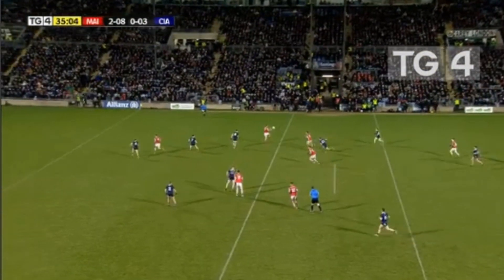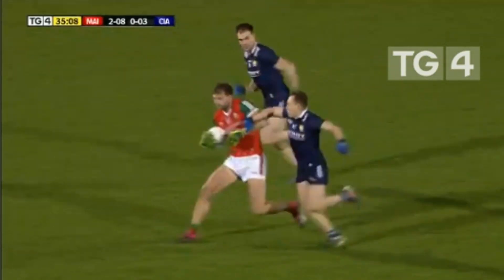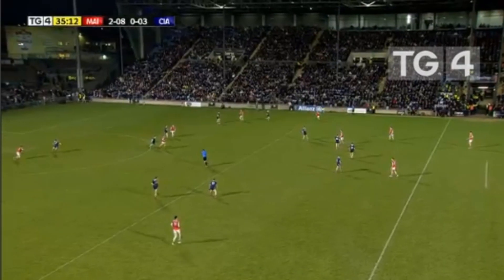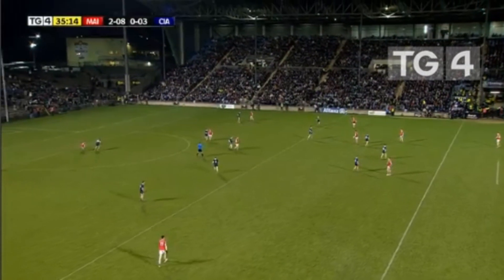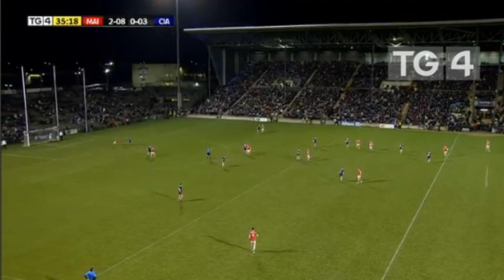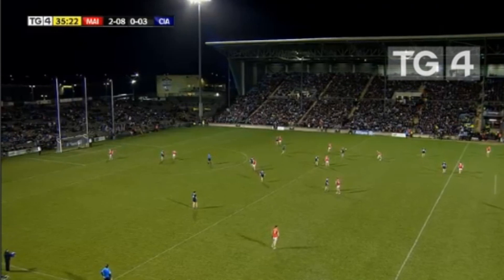It's going to be a totally different game, a totally different kettle of fish. It's Mayo who win the throw-in, playing from right to left in this second half, leading Kerry by 11 points. Straightaway they win a free just outside the 45 metre line with Aidan O'Shea. This is exactly what Mayo would have wanted — to start the second half brightest, win that opening play and try to build.